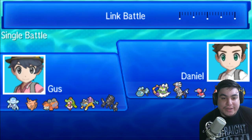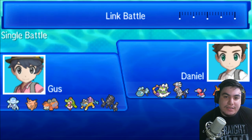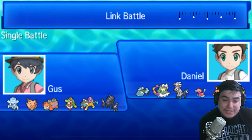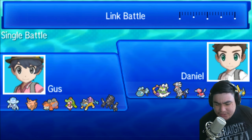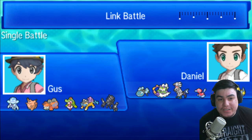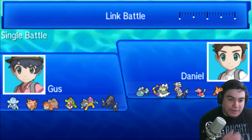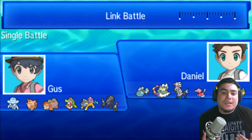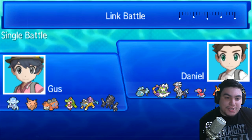He also has Tornadus and Silvally. He didn't have any Steel-type on his draft, so I really did think that Silvally Steel made the most sense. Otherwise, I think he would kind of struggle to break a Clefable in most situations. But at the same time, it does leave him wide open to my Mega Camerupt. However, he's going to be able to pretty freely Parting Shot in and out, making things super difficult for me. Silvally Steel is going to be one of the most manageable threats though.